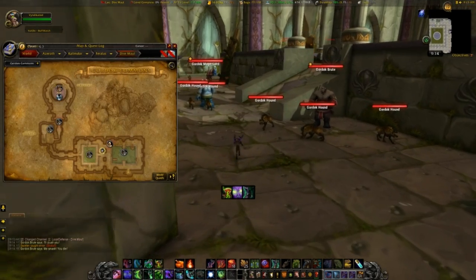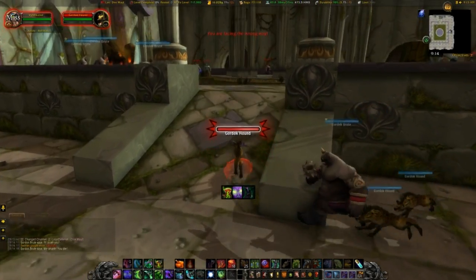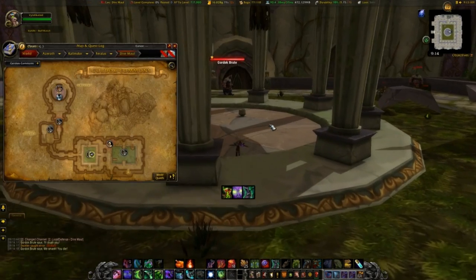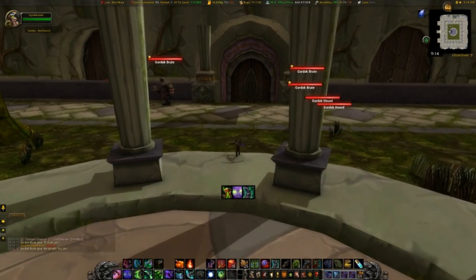We're gonna head into this second room here and run right across this little circular stone area in the middle — this is where one of the bosses is, so you can just kind of skip him.